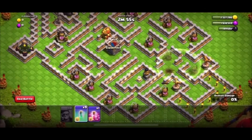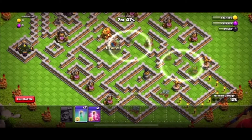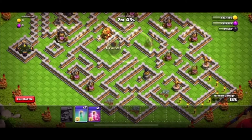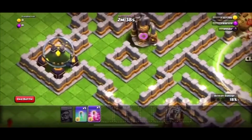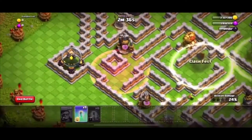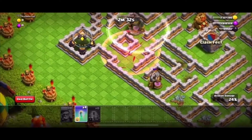Hey guys, so during the latest Clash of Clans challenge, the Goblin Maze, I looked around on YouTube and I saw that there weren't actually a lot of good videos showing how to get a good time. Most of them had bad clickbait and when I clicked on them, their times were like 57, 50, 1 minute maybe. I think the best I saw was 1 minute and 1 second, which is really bad.